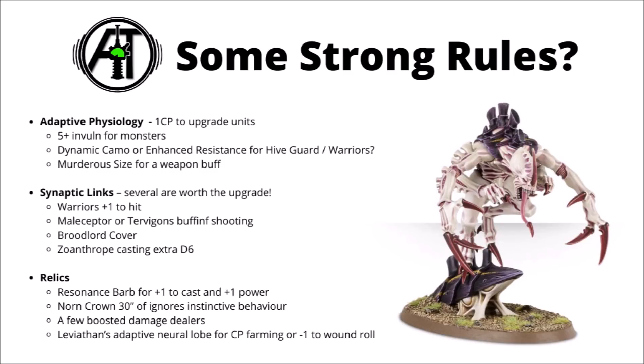The Relics section feels a bit underwhelming for the Tyranid Codex, with the sole exception of the Resonance Barb, which gives plus 1 to cast and allows you to cast one extra power — it seems so much further ahead in utility that it'll be rare to see anyone take anything else. A few boosted damage dealer weapons could be fun on Hive Tyrants. Leviathan also has some interesting options of their own: the Adaptive Neural Lobe for CP farming on a 5+ seems good, as is the one making you minus 1 to wound on the bearer — a pretty excellent way of making a Hive Tyrant much more survivable, particularly against small arms.